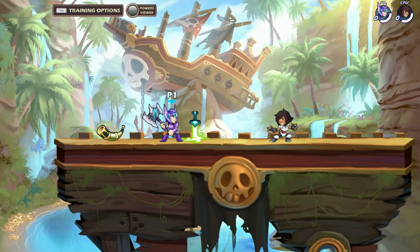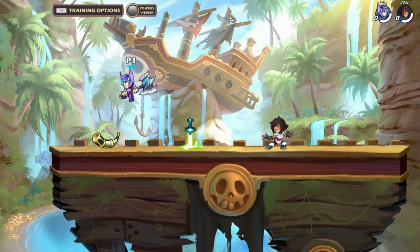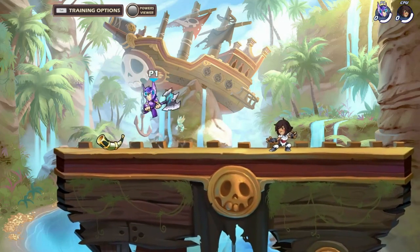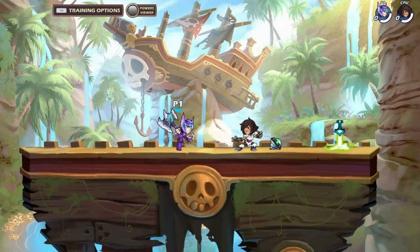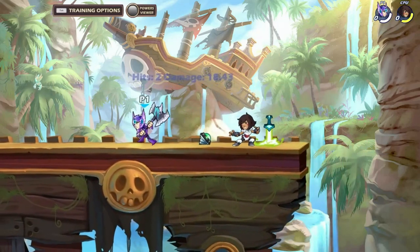The first move we are going to cover is the axe neutral light. It has a pretty large hitbox in front of the user and it's really good to use against grounded approaches. The only problem is it has very long recovery frames, so it's really easy for the enemy to punish. This move is really good at countering dodge ends — if I hit a sair here and the enemy dodges towards me, I'll be able to hit the neutral light.